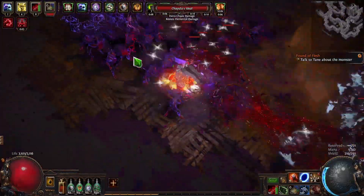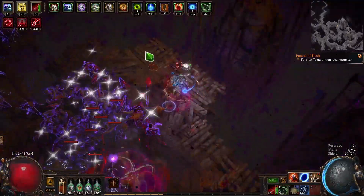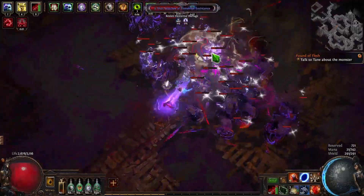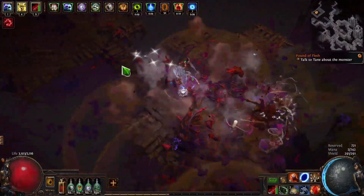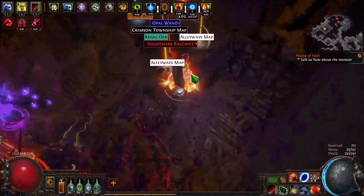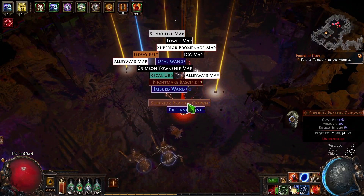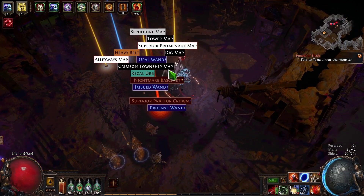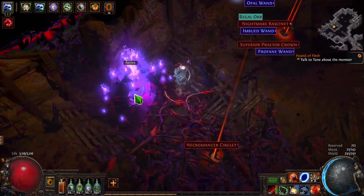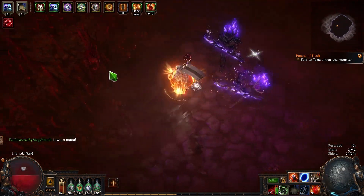Get at least 220% AoE or a radius of 26 on your Seismic Trap to maximize overlaps, and as you improve your gear aim for 270% or a radius of 29. Don't be afraid to use a Carcass Jack or Awakened Increased Area of Effect support — these things might not increase your tooltip, but they will massively increase your single target damage, as this is one of the largest damage multipliers you can get from a skill. From there, focus on defenses and quality of life. The build should do more than enough damage to kill everything in the game, so your main goal should be to stay alive and have the best experience possible.